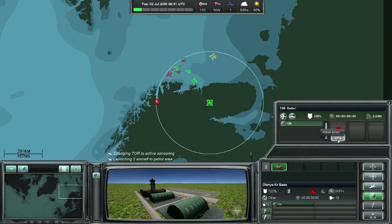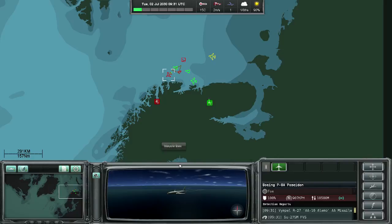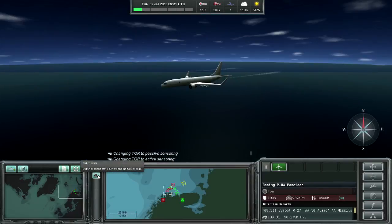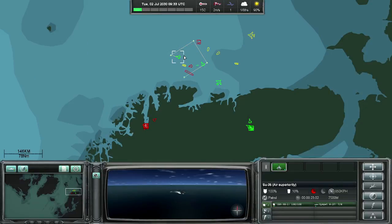Since air bases are always known to the enemy, it's always a good idea to just keep the radar active. We see that our plane has already engaged this enemy Poseidon, and it's probably in trouble. We've also engaged the enemy fighter, which is a much more potent threat to our forces, and we realize that the enemy will try to take out our flying radar. So we turn on the radar, but we also move the plane away and set up our fighters to defend it.